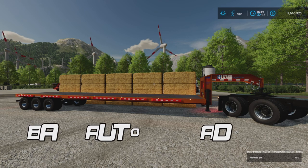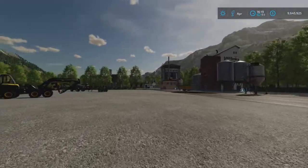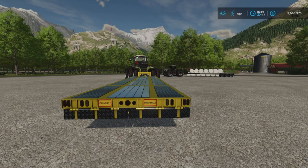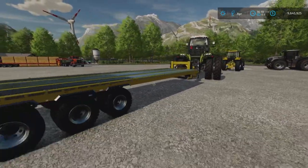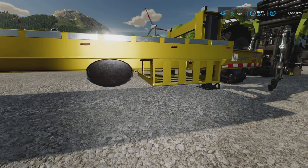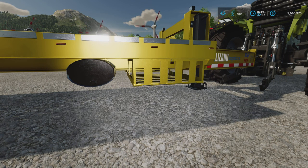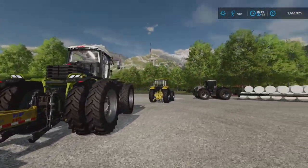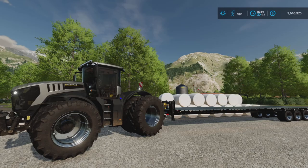Now it's called the 50-foot gooseneck transport trailer. I've tested it out a little bit with different configurations. The download size is 24.5 megabytes, and underneath the trailer you can have seeds and liquid fertilizer or herbicide — up to 46,000 liters.